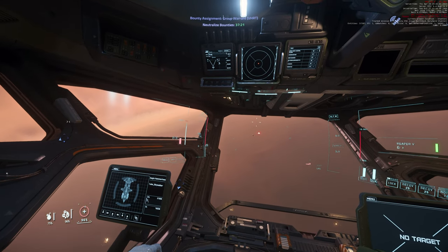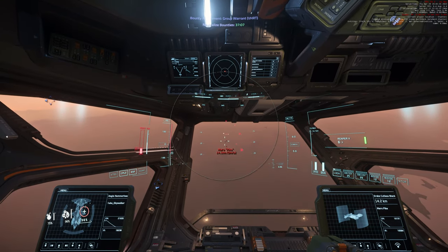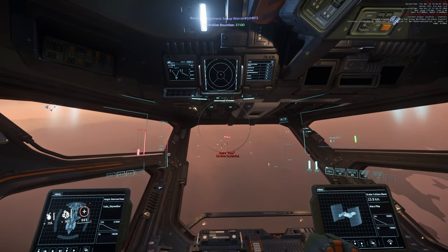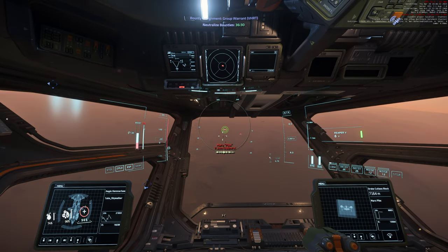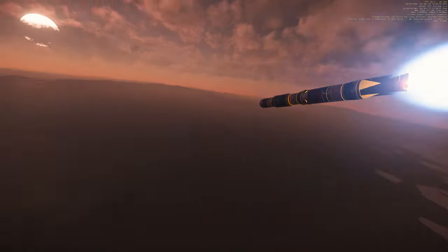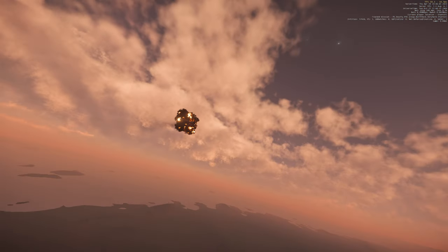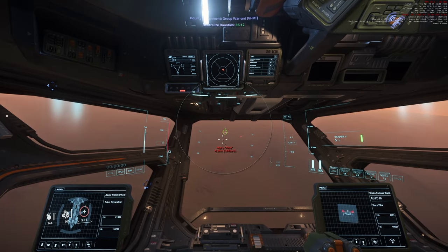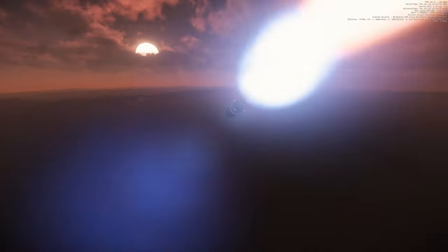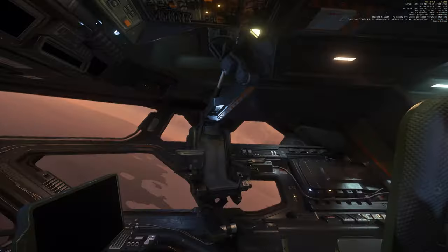Let's shoot all our torpedoes from here. That's a Cutlass Black — looks like we don't get a lock. It's an EM missile, EM is 10,000 — why am I not getting a lock? Let's get closer. There we go, we got a lock. Firing torpedo. Missile cam is on. That's our Cutlass Black — direct hit. One size 5 did not kill the Cutlass Black. Another missile — fire. This one killed it. Nice.